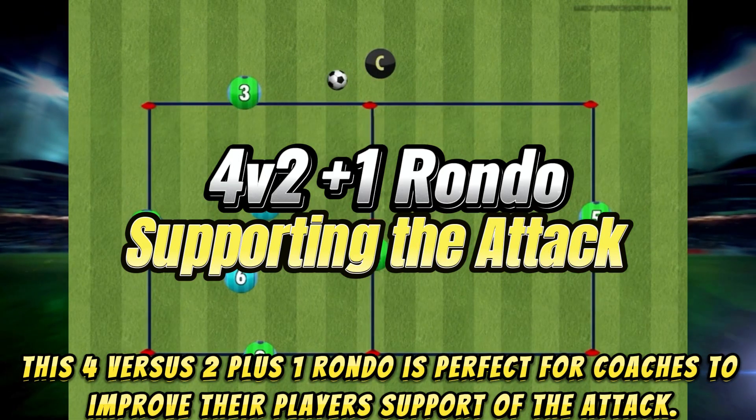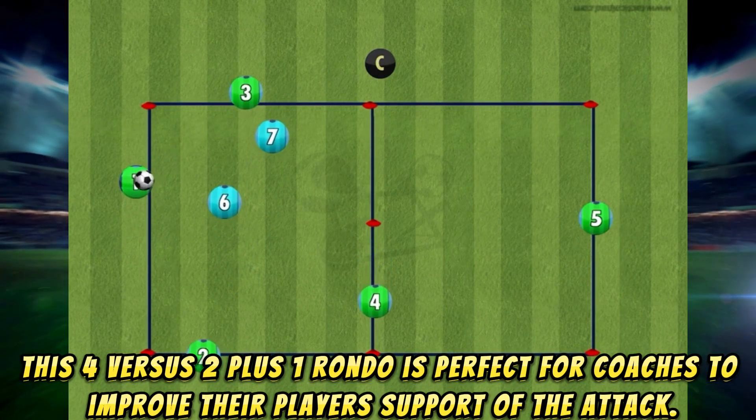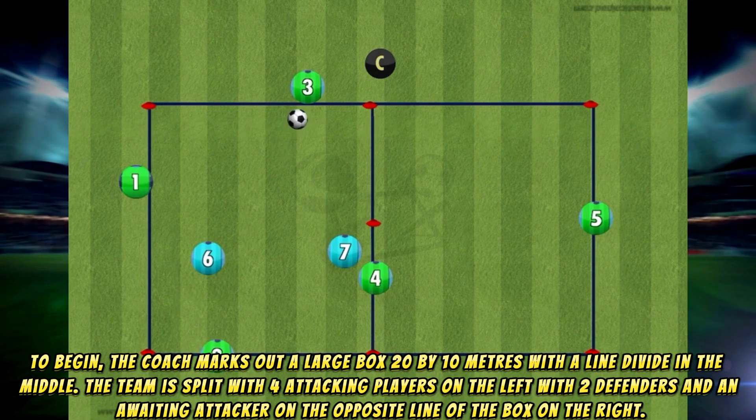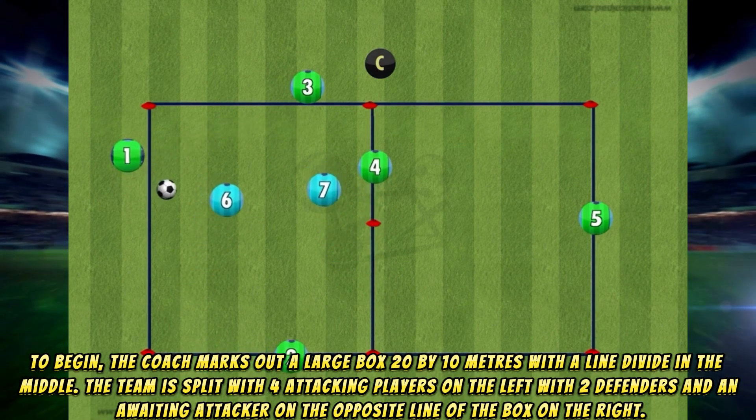This 4 vs 2 plus 1 rondo is perfect for coaches to improve their players' support of the attack. To begin, the coach marks out a large box 20 by 10 meters with a line dividing the middle.